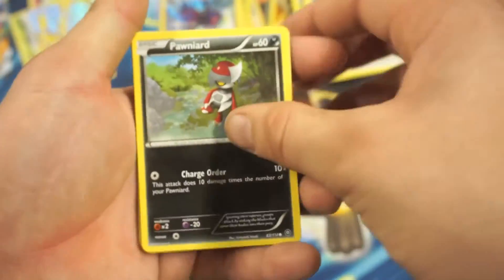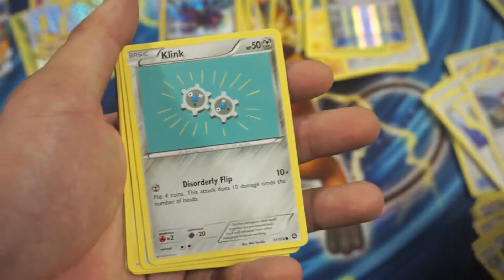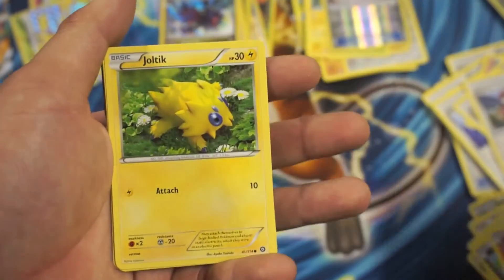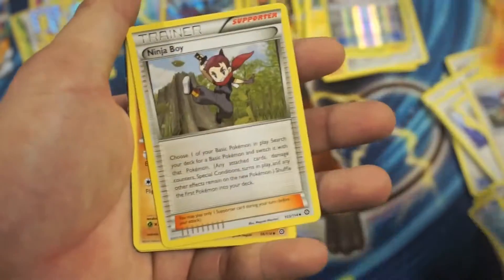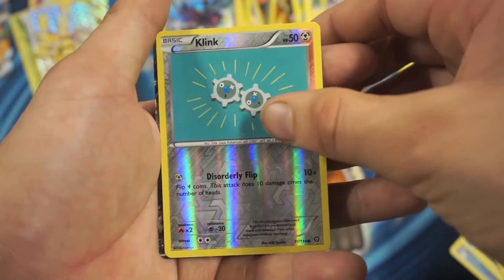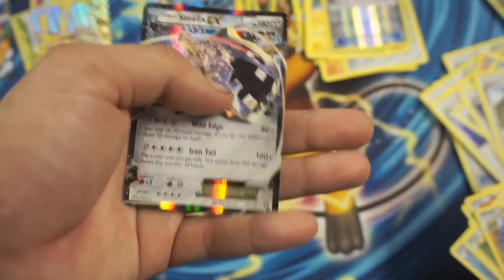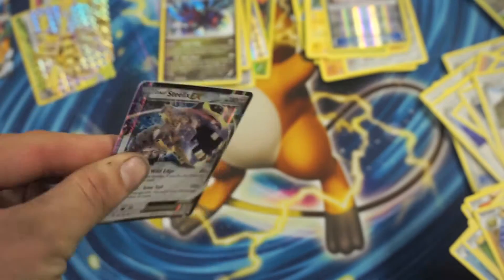So we got a Pondour, Ponytail, Klinklang, Mantis, Joltik, Rapidash, Ninja Boy, Arnith, Klinklang Reverse Holographic Common, and a Steelix EX Ultra Rare. Nice.